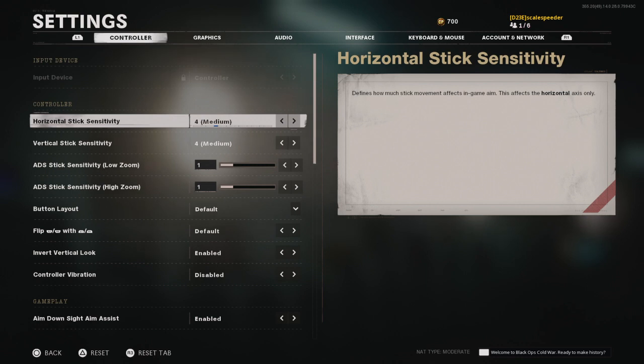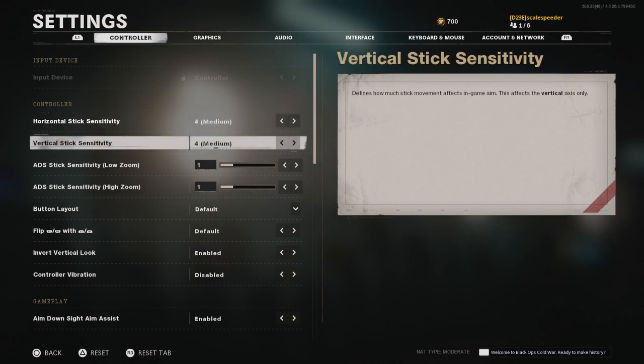Starting with the controller: I run a 4 sensitivity, which is pretty low - they call it medium. Lots of people go much higher, but never be worried about having a low sensitivity, especially if you're older like me and don't quite have the twitch skills. What I'm concentrating on all the time as I'm running around the map is centering - when I'm not aiming down sights, I want my crosshairs to be where I think the next enemy could be, so if an enemy appears I can pull the trigger and be basically locked onto them fairly quickly.